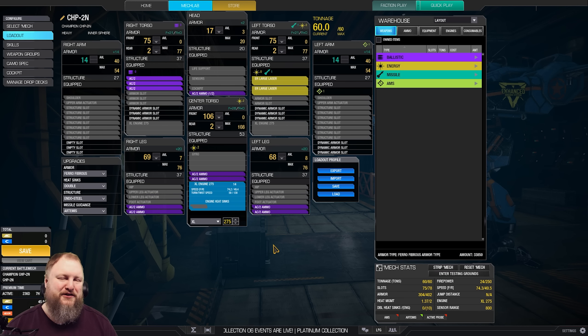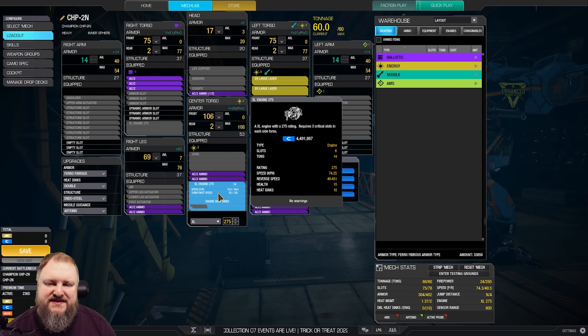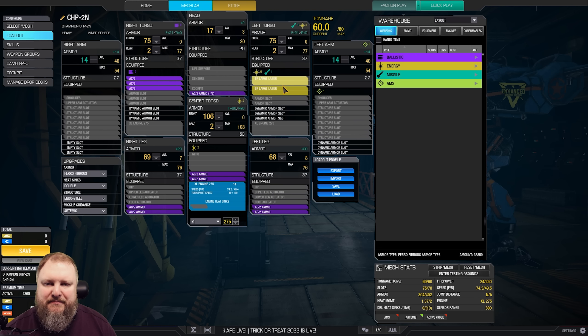In order to fit all of this, we're going to be very brave. We are going to use an XL-275 engine. We're pumping in two ER-Large lasers in the left torso and we've got three AC-2s in the right torso, plus a total of six and a half tons of ammo. How do we get all this ammo in? Because we're shaving the arms completely, shaving the legs a little bit and shaving the cockpit a little bit.